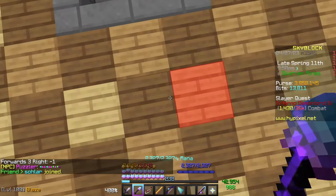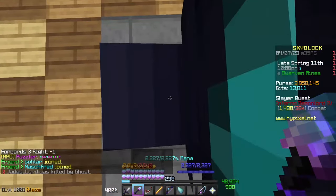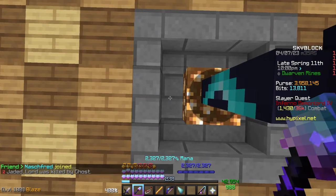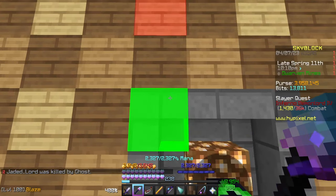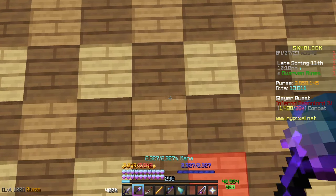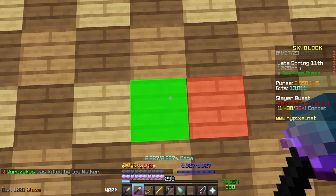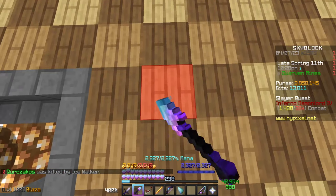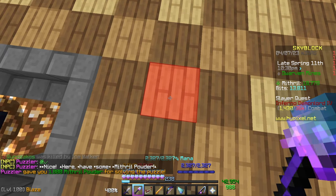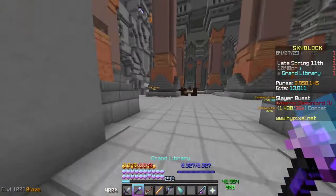Once you speak to the Puzzler he'll give you a bunch of arrows in chat. If you're playing without mods, stand on his position facing the door and follow the directions — left, up, up, and so on. You don't actually have to walk it; you just have to mine the block it points to. You'll then be given 1,000 mithril powder.